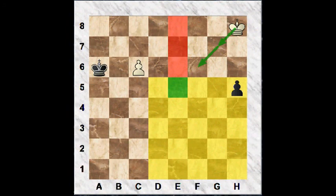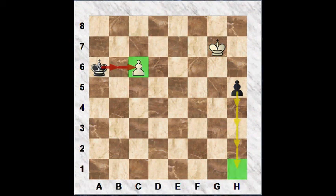So he plays king g7. Now we look at black's ideas. Black has two major ideas here: he can either capture the white c-pawn, or he can advance his own h-pawn and queen it. We'll look at three options for black — he can either capture the c-pawn and focus squarely on that idea, or he can focus on promoting the h-pawn only, or he can combine both ideas.